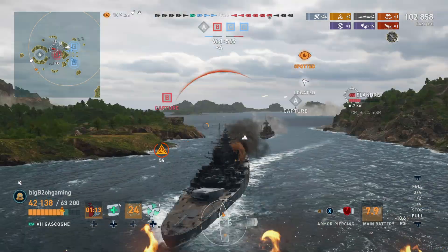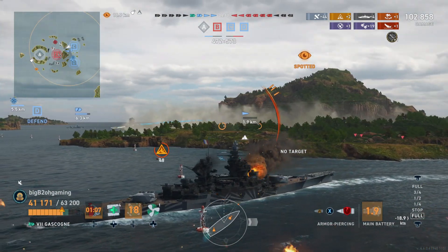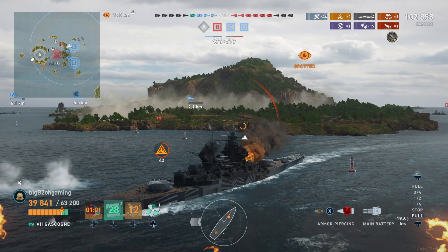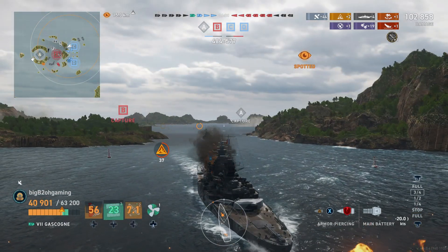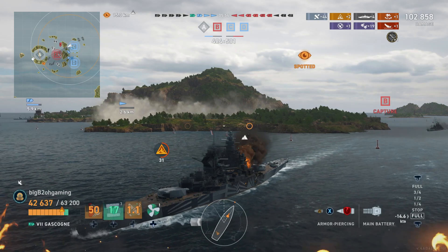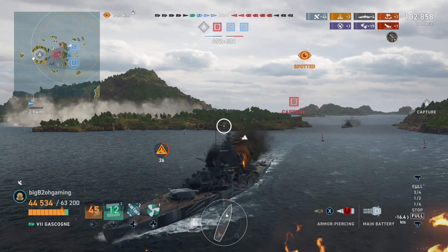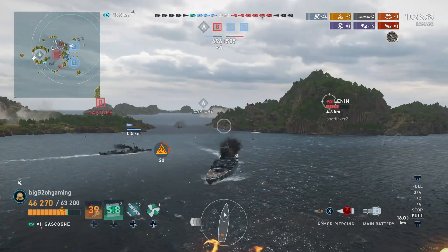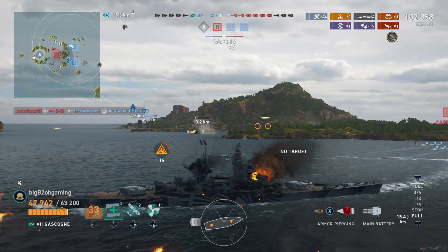I finally kill off the Nelson and I'm going to try to reverse out of this gap, because now that the destroyer smoke is gone I'm still spotted and I know they are right in front of me. The enemy Lenin gets spotted and he's charging into the gap right in front of me, so I want to figure out how to position myself to possibly do a drive-by or find an angle on his broadside. I go unspotted, which means the destroyer probably torpedoed and moved to one side of the island. Our friendly destroyer is launching torpedoes through the gap.